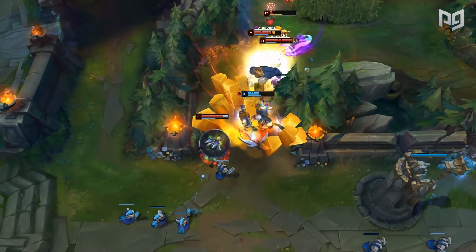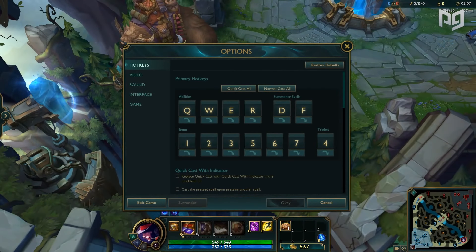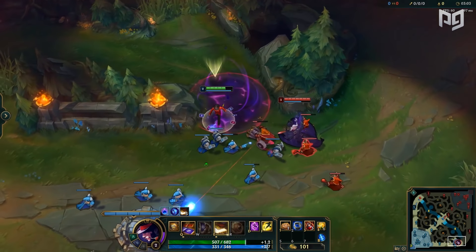Once you start quick casting, you will literally never go back to normal casting again. To turn this on, go to the practice tool, open your settings, then hotkeys, and you'll see a small button near the top that says Quick Cast All. Turn that on and keep practicing with it — it'll make you much better at the game.